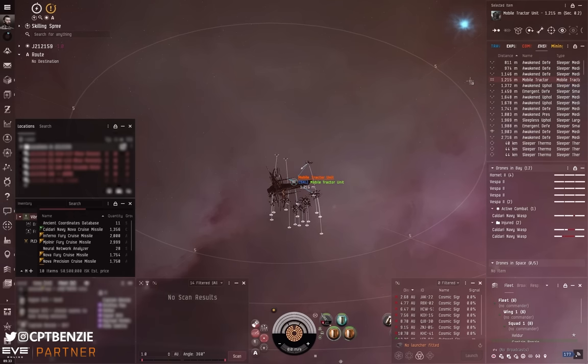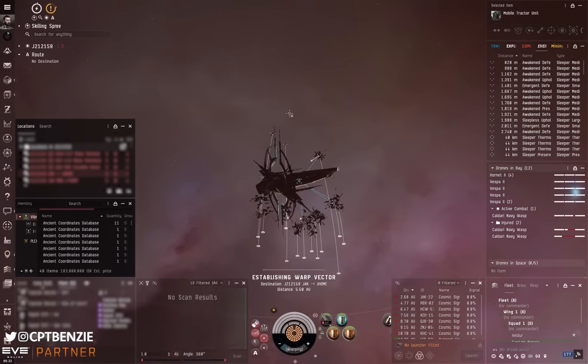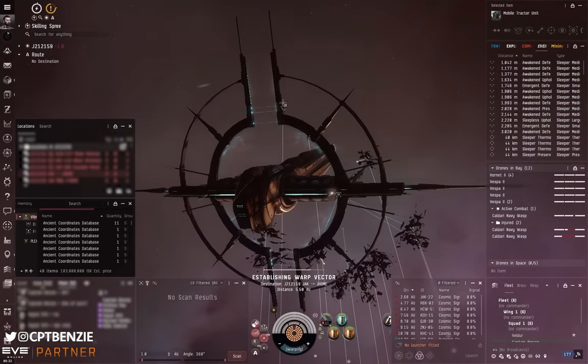Once the final wreck is brought in, I open the mobile tractor unit's cargo, grab everything, scoop the MTU back to my hold, and warp off to safety. I'm not clearing the bookmark because I'm going to come back with my salvage ship to get everything out of those wrecks as well — it only takes a couple of seconds and it's extra loot.